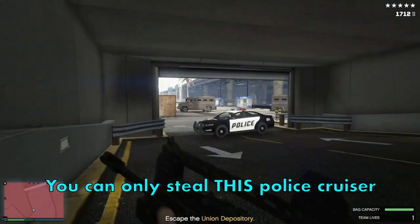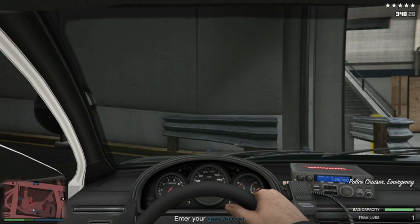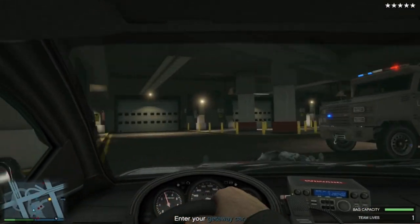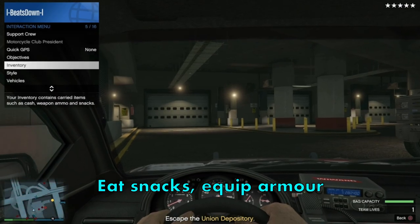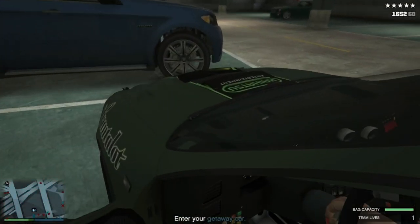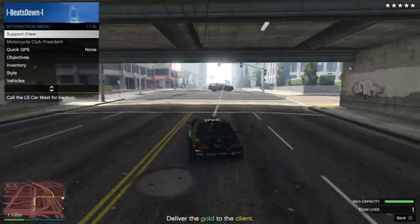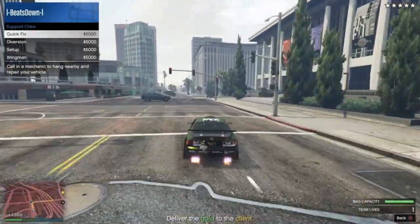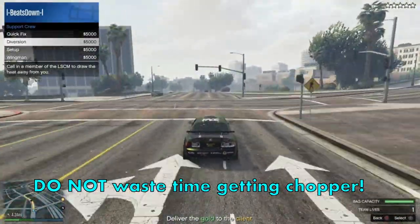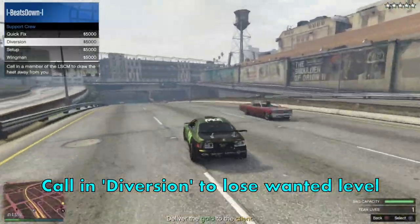Take out the coppers here and you'll be able to steal their cruiser. This car you can access will only spawn when doing it solo, so bear that in mind. Be sure to stock up on snacks and armor here and then drive to your getaway vehicle. There'll be two drop-off locations: either the lighthouse at El Gordo or the diner at North Chumash. Do not get the chopper by the Diamond Casino, as we've tested it and it's either slower or about the same time as the car, and also less consistent. When you're on route, you can call in Diversion, which will help you lose the cops on the way.